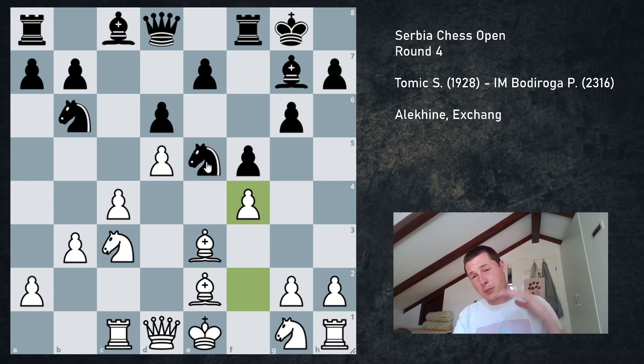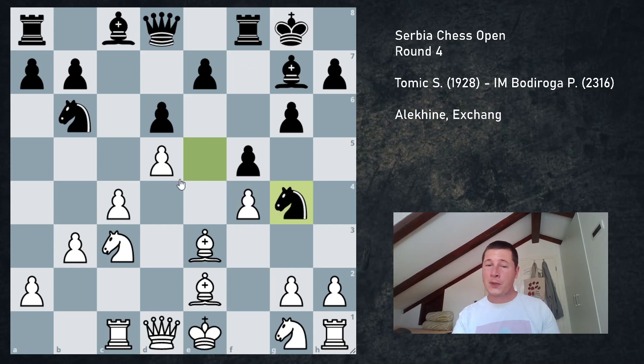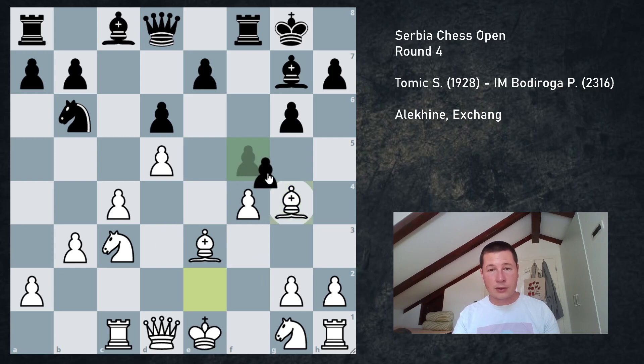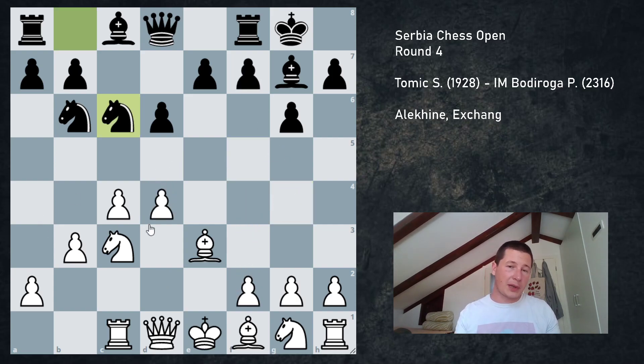I knew that d5, knight e5, bishop e2, f5, f4 is theory. I was pretty sure black plays knight g4, and then I definitely had no idea whether to play bishop d4 or bishop takes g4. In either case I wasn't really happy with my position. I had about a 15-minute think trying to decide whether to play d5 or not. In the end I did not play it because the positions get extremely sharp, so I ended up playing bishop to e2, which I knew wasn't too bad for white but almost allows black to equalize.